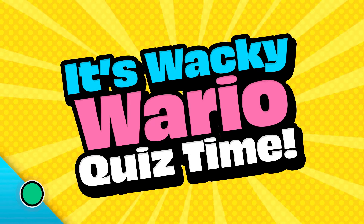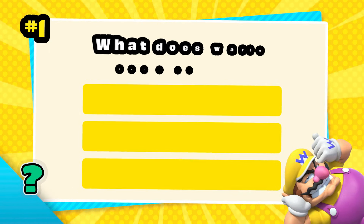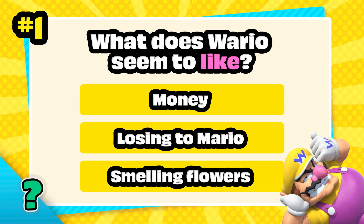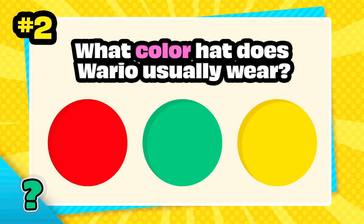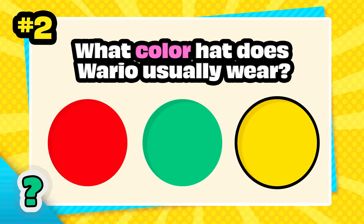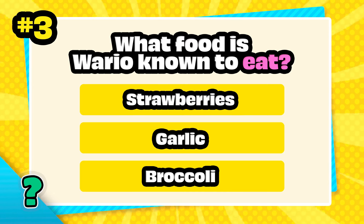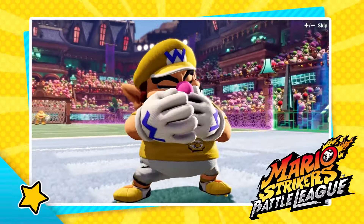Now that I've shared a bunch of cool stuff about Wario, it's time for our wacky Wario quiz. Question one: what does Wario seem to like? Is it money, losing to Mario, or smelling flowers? The answer is money — Wario loves money! Up next: what color hat does Wario usually wear? Is it red, green, or yellow? It's yellow! And now the final question: what food is Wario known to eat? Is it strawberries, garlic, or broccoli? The answer is garlic! Wario really seems to love garlic. So how'd you do? Thanks for playing.